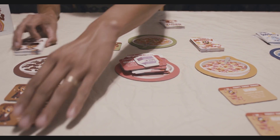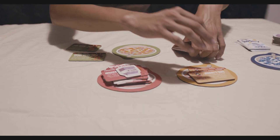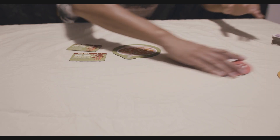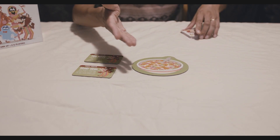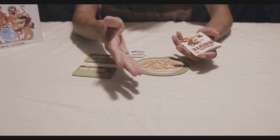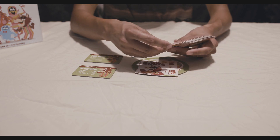I've taken the liberty of already choosing Fruit Brute, who is my boy. So here we go — we have my cereal bowl, my two monster powers, and I'm going to start with the milk token. Once everyone has chosen their monster, they are going to draw 12 cards.